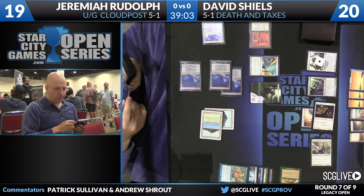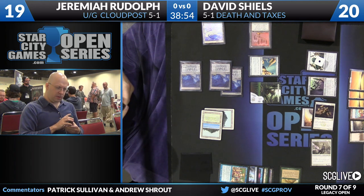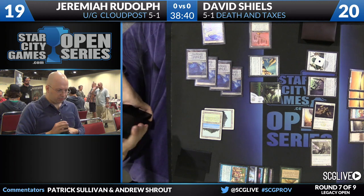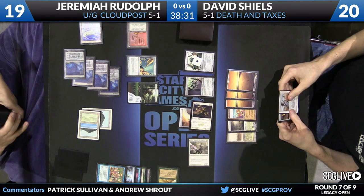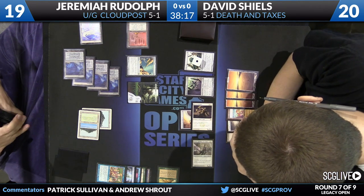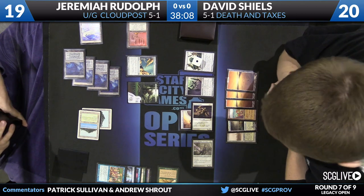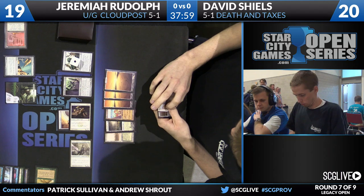The Phyrexian Revoker that David put into play off of Show and Tell is naming Candelabra once again. There's really not another good card to name in this matchup. He does have Expedition Map and four Sensei's Divining Top — but if Jeremiah had drawn one this game, it would be in play already. Jeremiah really thinking about what's the second land he wants to go get, and it looks like he's settling on two copies of Cloud Post. Normally you don't have to lead on Cloud Post quite so heavily because you have access to Candelabra. But with the Candelabra turned off, you actually need all four Cloud Posts to make the mana necessary.